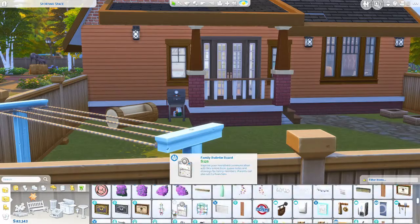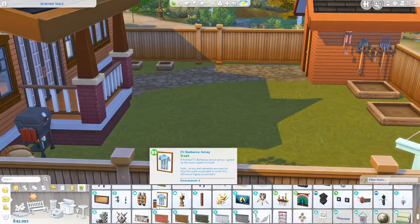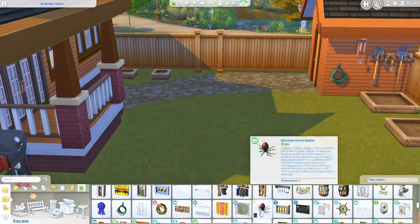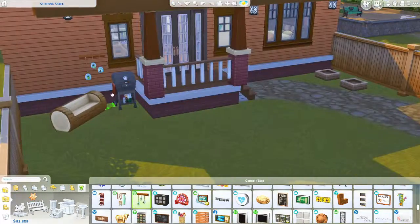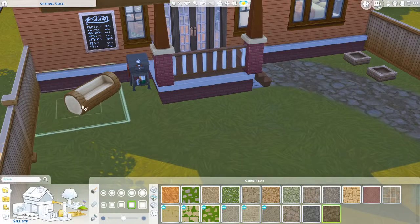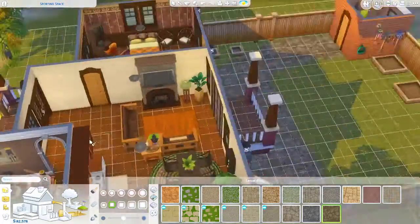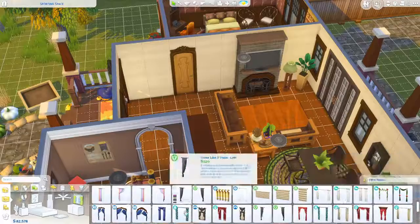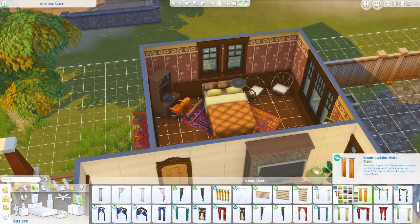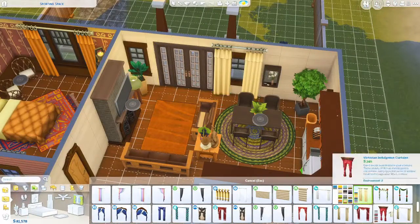The building in Sims 3 is like 10 times harder than in Sims 4, just as a warning. But the house came out really cute — I was quite surprised. I thought it was going to look bulky and weird because the roofing in that game is rather unforgiving, but somehow I managed to pull it off really well. If you want to check out that picture, I did post it on Twitter a few minutes ago.